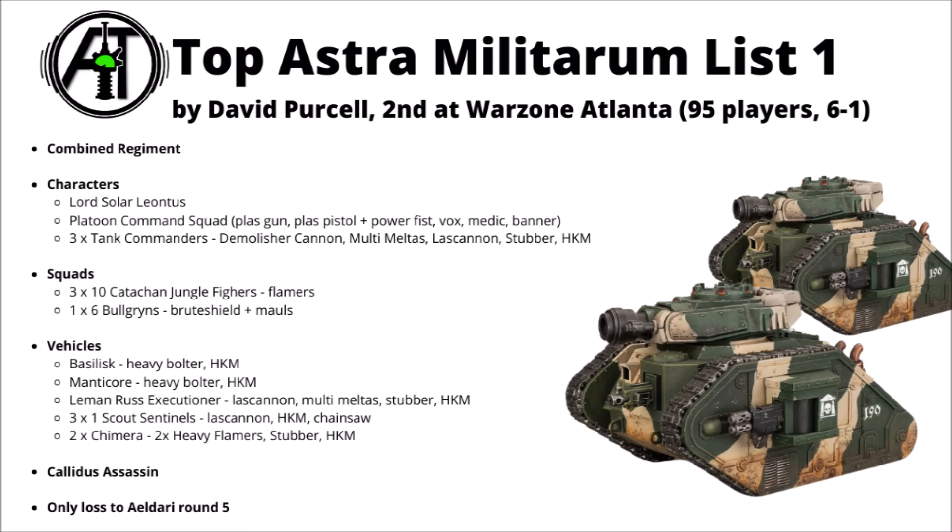There's the plasma death of the Leman Russ Executioner for some good high AP anti-infantry killing — that also takes Multi-Melters. Lord Solar Leontus to farm up some command points and maybe give some orders to the Basilisk and Manticore that are sitting at the back for some solid Ignore Line of Sight firepower. They'll be getting their lethal hits and the Basilisk can slow things down. Three sets of Catachan Jungle Fighters, two of which look like they're mounted in Chimeras for some scouting goodness up the field — those units are really nice objective grabbers, somewhat tough in the Chimera, and actually do a fair bit of damage to enemy lighter units at just 125 points for the overall offering.